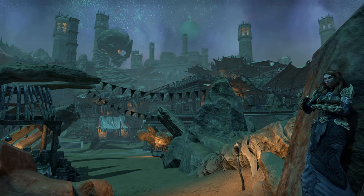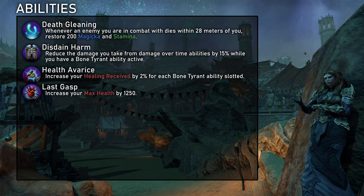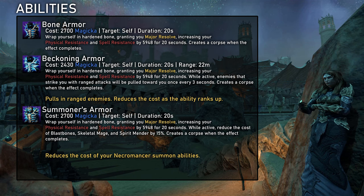Next up is Bone Tyrant, Necromancer's tanking and support line. The passives give us further sustain by restoring 200 magicka and stamina whenever an enemy around us dies. It also reduces the damage we take from overtime effects by 15% when we have a skill from this line active, and increases our healing taken for every slotted skill by 2%. And lastly we get 1250 more health. Death Scythe is not really relevant for a healer — the Ruinous Scythe morph could be used to provide the off-balance effect, but off-balance currently isn't really relevant. Bone Armor is Necromancer's major resolve skill, mostly irrelevant for a healer, but it does generate a corpse, so we can use it for that.